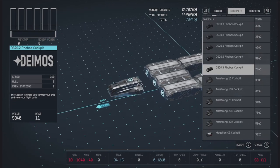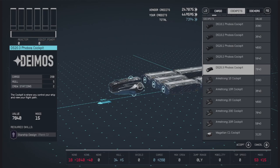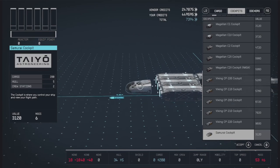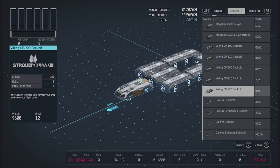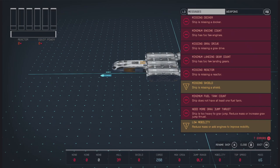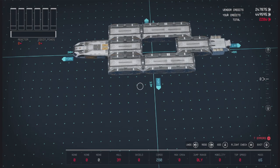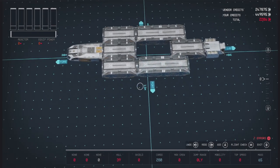Then we'll go for our cockpit up front here next. We can really go for just about any of these that we want. The ones available here are all going to be one-level cockpits that we can get into from our Habs, no problem. I think I might go for this Stroud Eklund one — it's either the Stroud Eklund or the Tayo. I'll go for the Stroud Eklund Viking cockpit. If it turns out to be a little too long, we can fix that later.